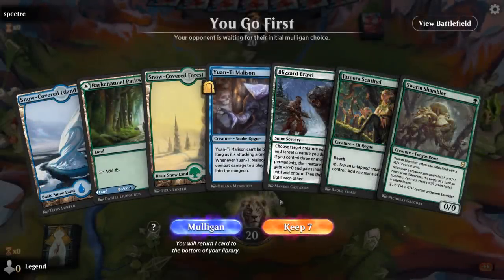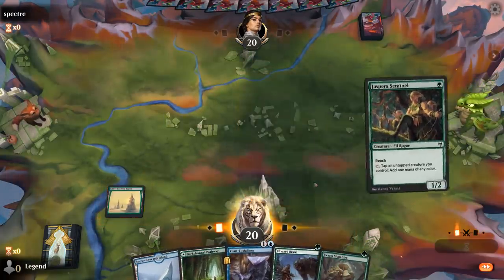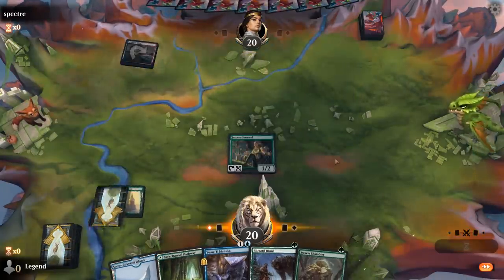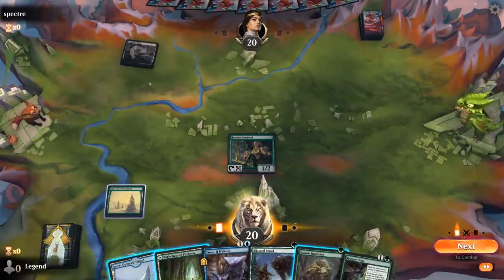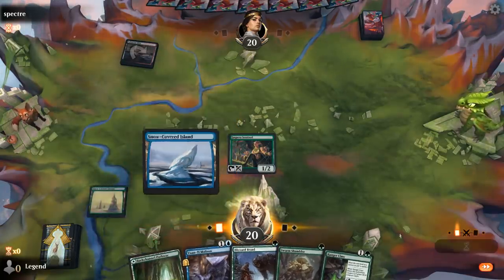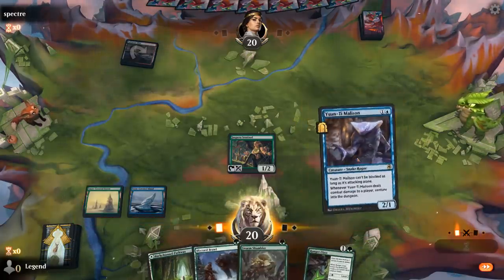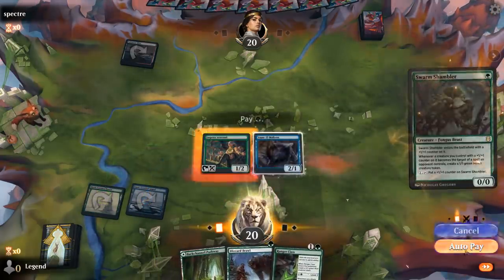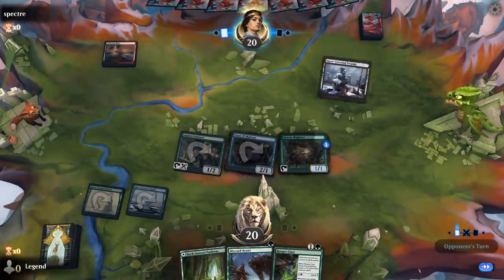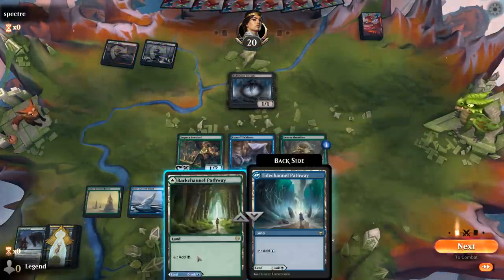We're on the play with a fine opening hand: Sentinel into Malison plus Shambler turn two. Two snow lands for Blizzard Brawl, Ranger Class is solid too. Against red-black, how likely are they to kill the Malison? Pretty likely. But then again, the sooner we get it in play the better, so still going for it here. Next round I can maybe play Ranger Class and level it up to grow the Malison.